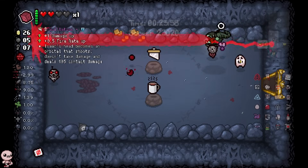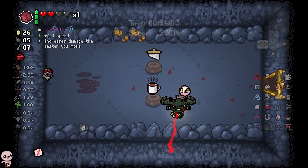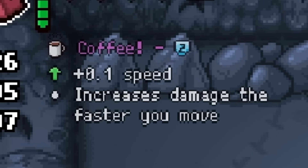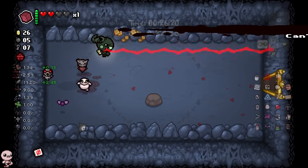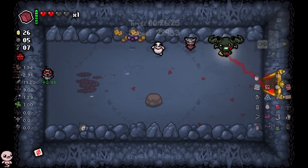What about in this treasure room? Oh my god, coffee? Or is that hot chocolate? I kind of hope it's hot chocolate. It's coffee — that's okay, coffee's great, don't get me wrong, I'm drinking coffee right now. Not really, that was a lie. It increases damage the faster you move. What? This is like the second item that does this. Now my tears are better the faster I move, and more damage the faster I move — that's actually a cool synergy.